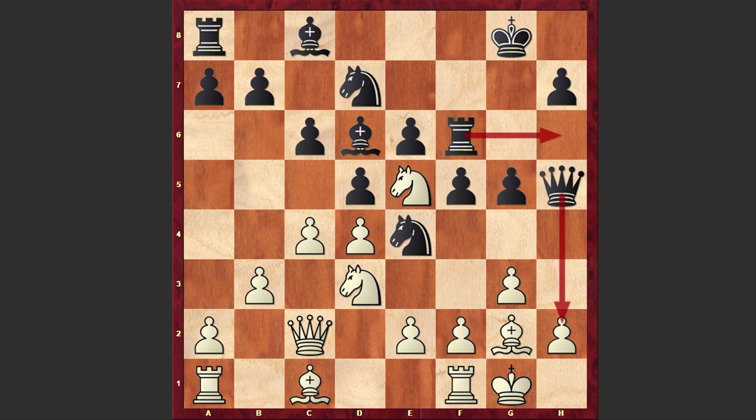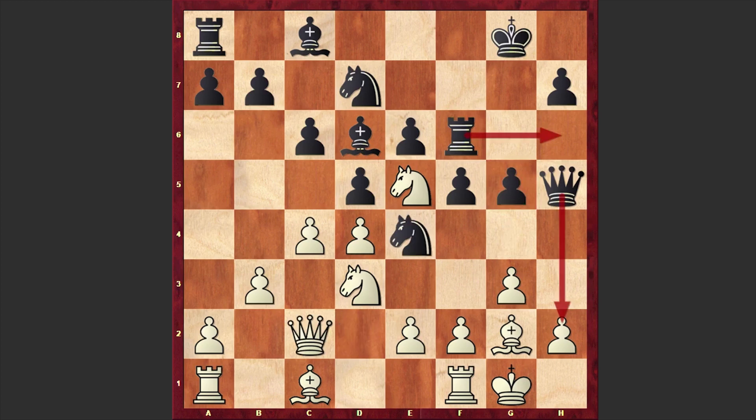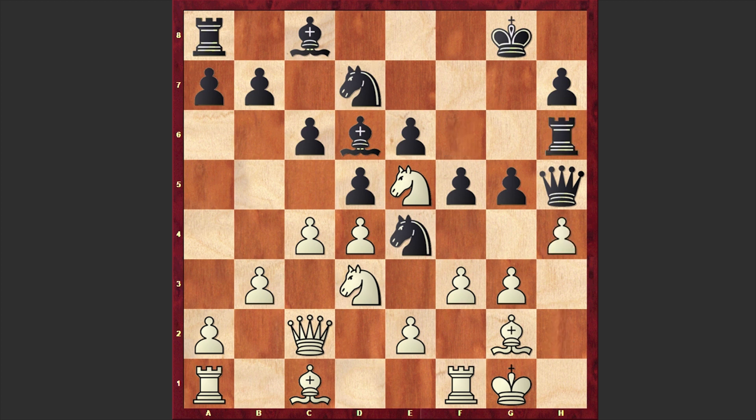Here white played f3, but it was better to play Bf3. If g4, then white can simply move back his bishop, because in this case the dark-squared bishop is already controlling this diagonal. If Ng5 then Qd2 — white can always create problems for black. But in our game, after Rf6 we see a dubious-looking f3 move, after which Black's attack is becoming very scary. Rh6 and h4.